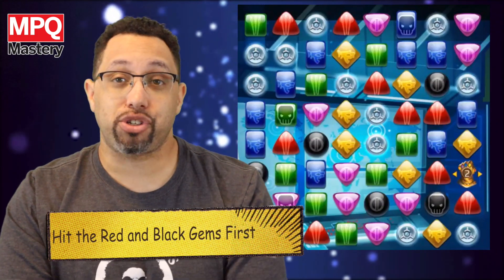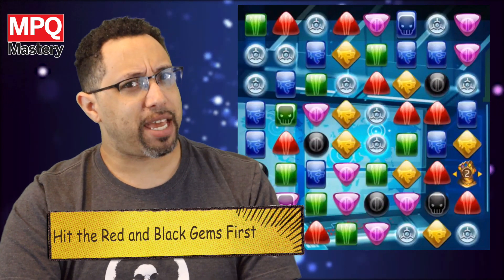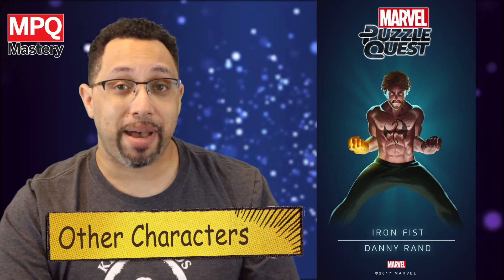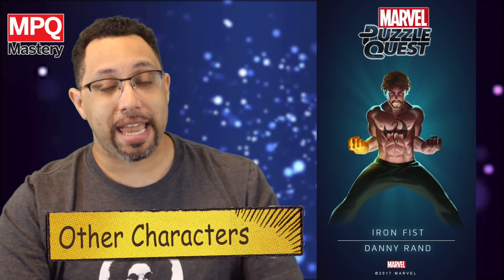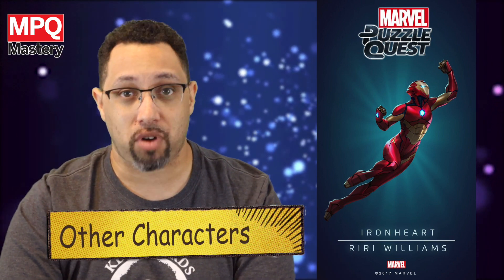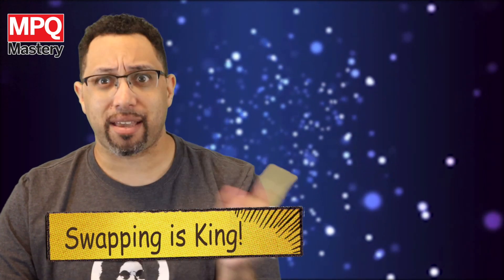The other gems are nice to have, but as long as you're dealing damage fast before Thanos can activate his powers and really take you down, you're probably going to be okay. I also like to bring in characters who are very good against singular enemies. Sometimes I'll bring in the four-star Iron Fist, Danny Rand, because his green power does damage and then additional damage against a singular enemy. Riri Williams is also very cool because if there's only one enemy left, she deals a big ton of damage right up front. If you can swap tiles deliberately by picking the tiles you want to swap, that is going to help you win these fights much more effectively.